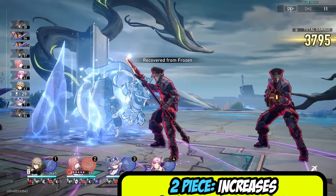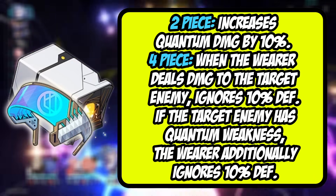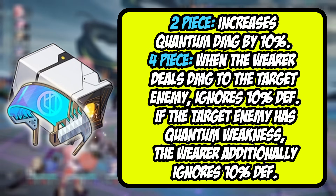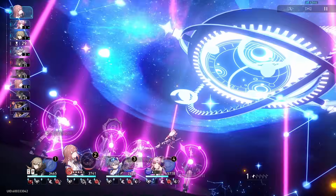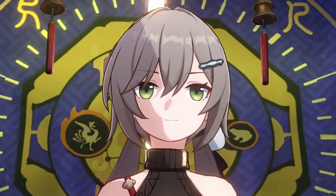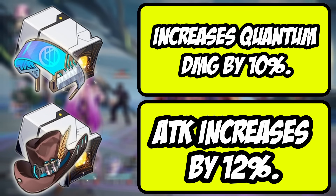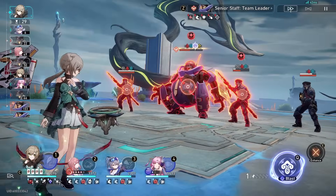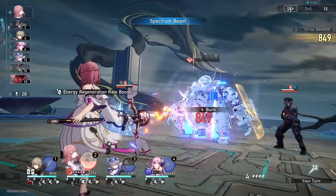Hopping into what her best relic set is — it's going to be four-piece Genius of the Brilliant Stars. This provides 10% extra quantum damage and also ignores 10% of defense just in general. So it's a 10% free defense shred, and against quantum-weak enemies she ignores another 10%. Defense shred is a really, really good thing in this game. Her second best in slot would probably be a two-piece Brilliant Stars plus two-piece Musketeer, but that 10% defense shred is just so much more powerful. I would honestly just recommend going for four-piece Brilliant Stars if you can get it.